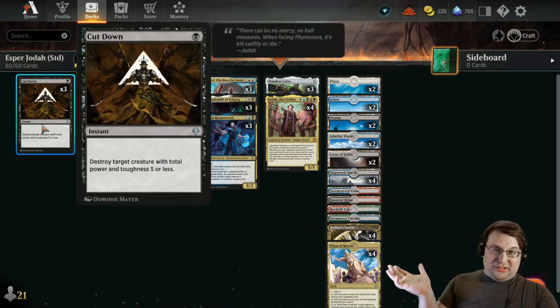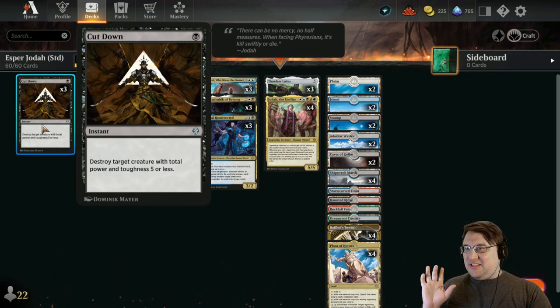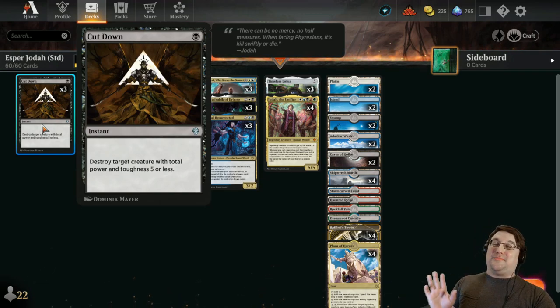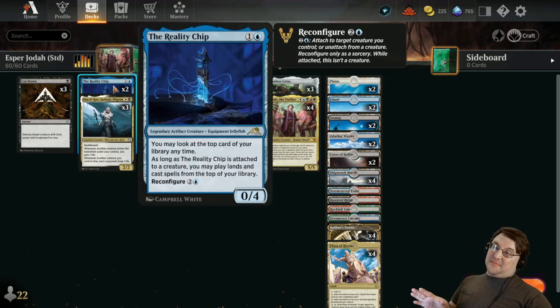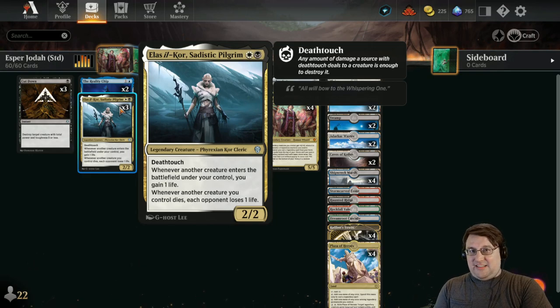Cut Down is the new Fatal Push in Standard — a one-mana instant that destroys target creature with total power and toughness five or less. It wrecks your opponent's three-twos and two-threes and it feels awesome. It's here specifically to mitigate early pressure and keep us around for the late game. Reality Chip also has four toughness for two mana, putting a big jellyfish butt on the field that can block — and Elas has deathtouch, so opponents won't want to attack into that either.